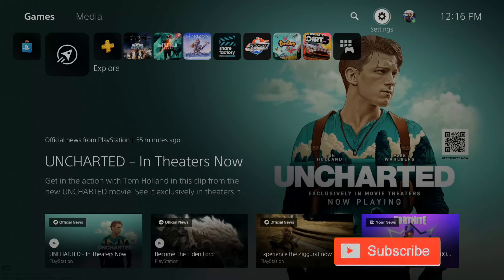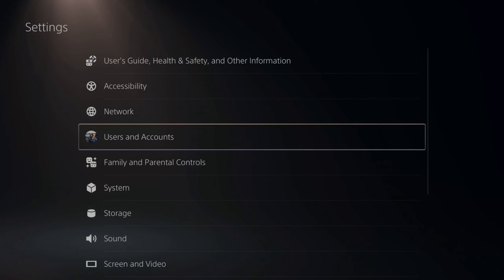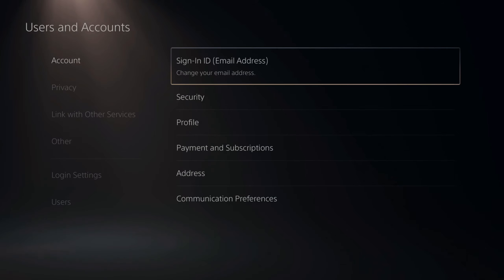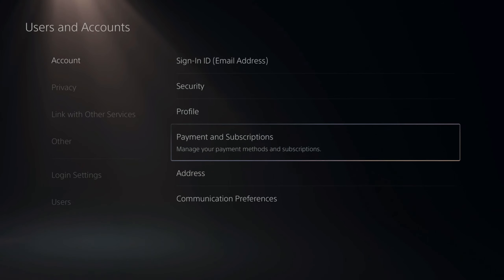Go up to the top and go to Settings and select this, then go down to Users and Accounts. Now under here, go to Accounts, then go to the right and go down to Payment and Subscriptions.